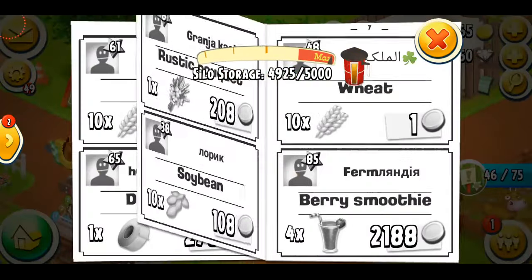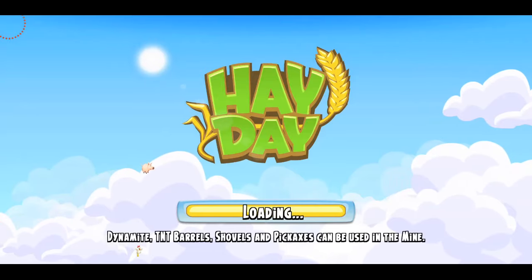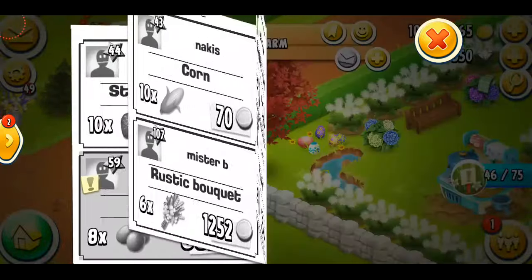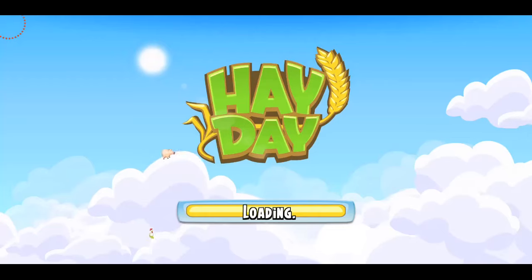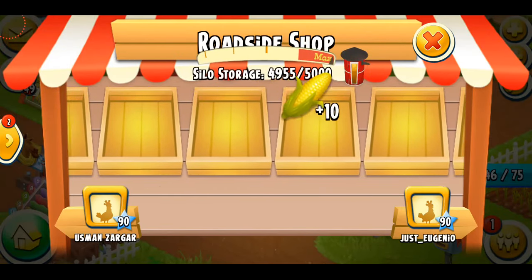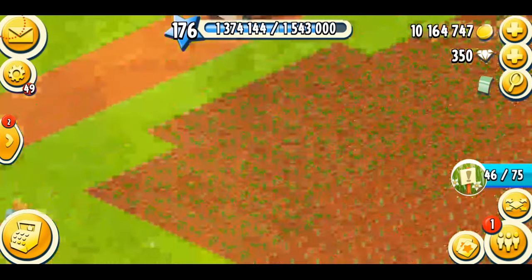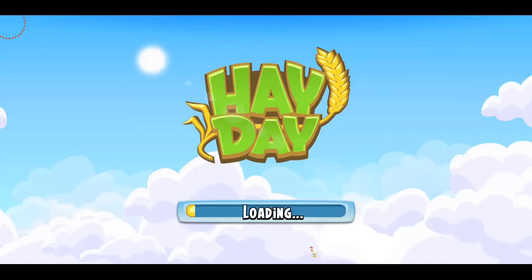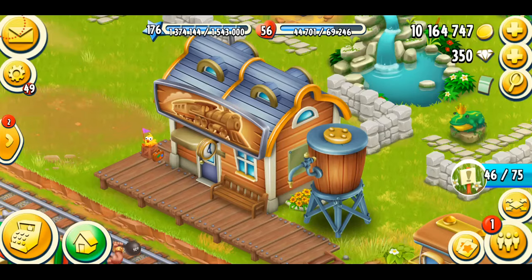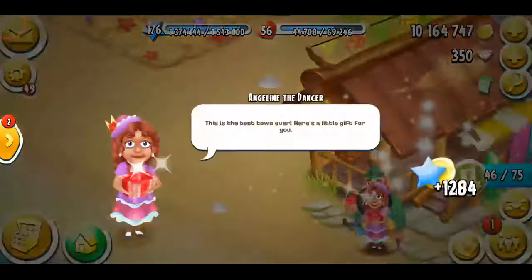Unfortunately, if you don't pay, you won't be able to get those decorations, which is a shame, but there's nothing we can do. Now I'm going to visit some people's shops to see if they're selling anything good. I apparently need corn but can't find it. Wait — three corn! I'm just going to grab those. Let me get back to my farm. That's not working, so I'll go to the town.